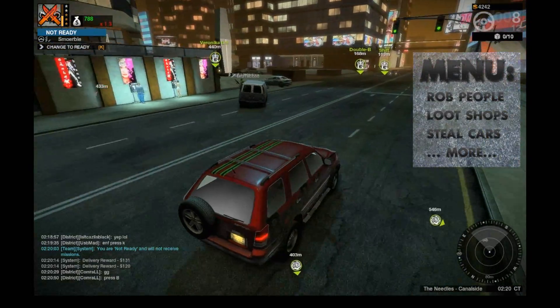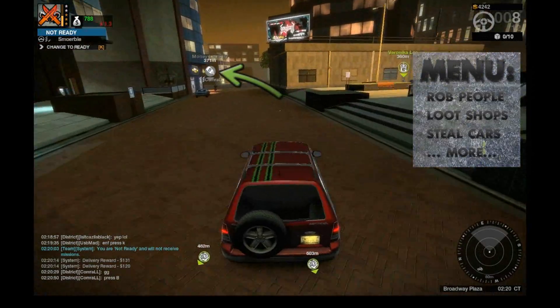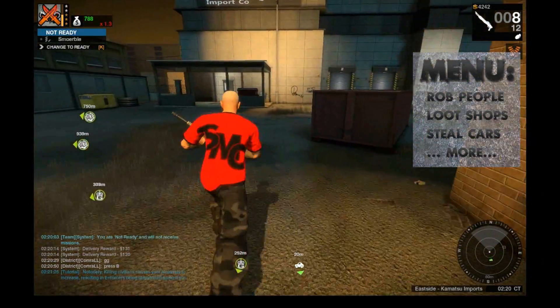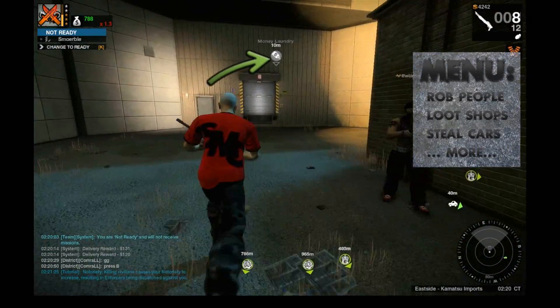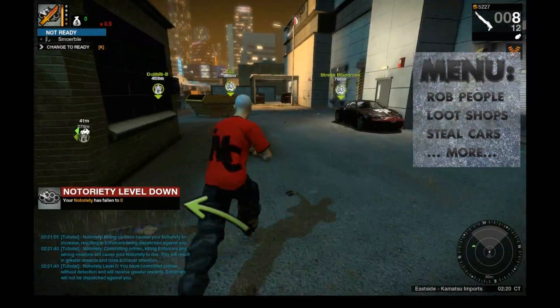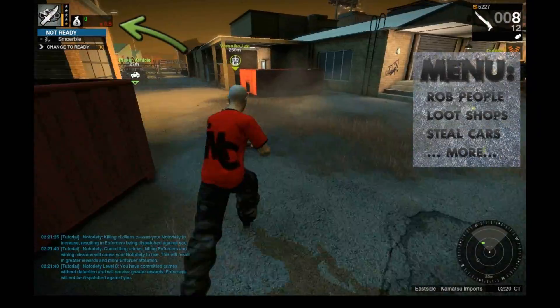You need to visit a money laundry place to move the money from your carried inventory to your locker. Look for the laundry item on your screen and go there. You just need to walk inside the area. The stolen money is now moved from your carried inventory to your locker. You cannot lose the money now, and your notoriety level is lowered to 0.5.